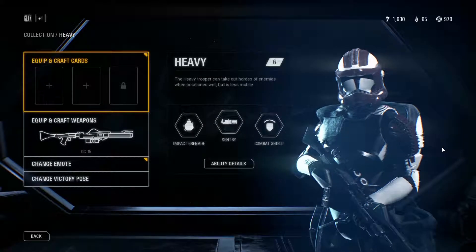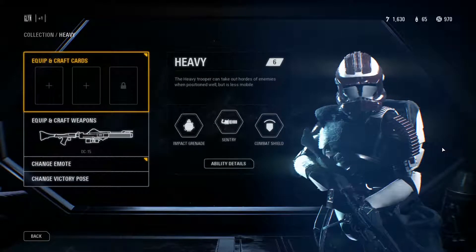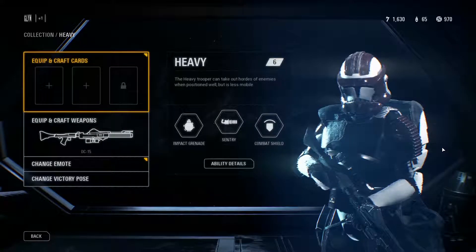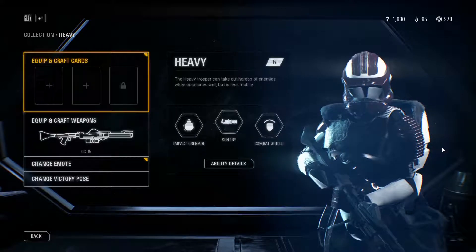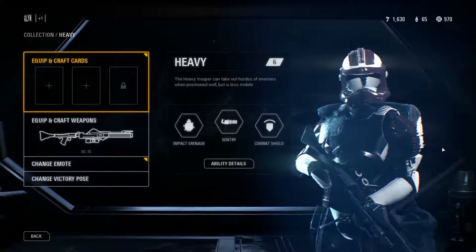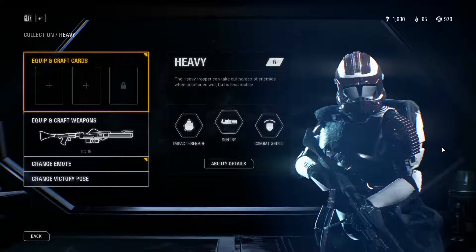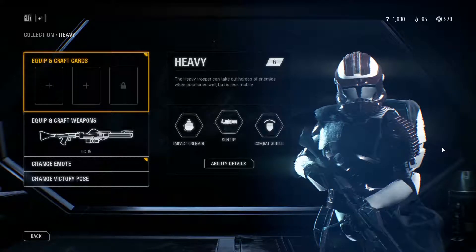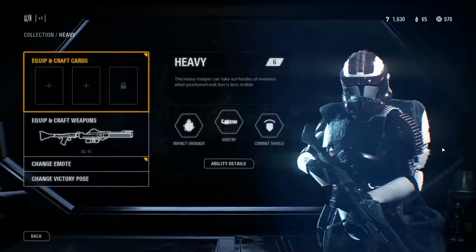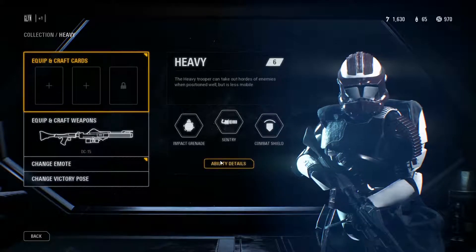Hello ladies and gentlemen, next up in our Star Wars character guides is the heavy class. The heavy trooper comes with a heavy blaster rifle which can be used to suppress and pin down enemies. This guy can take a little bit more punishment than most of the other classes — very useful to have on your team. He also comes equipped with an impact grenade.